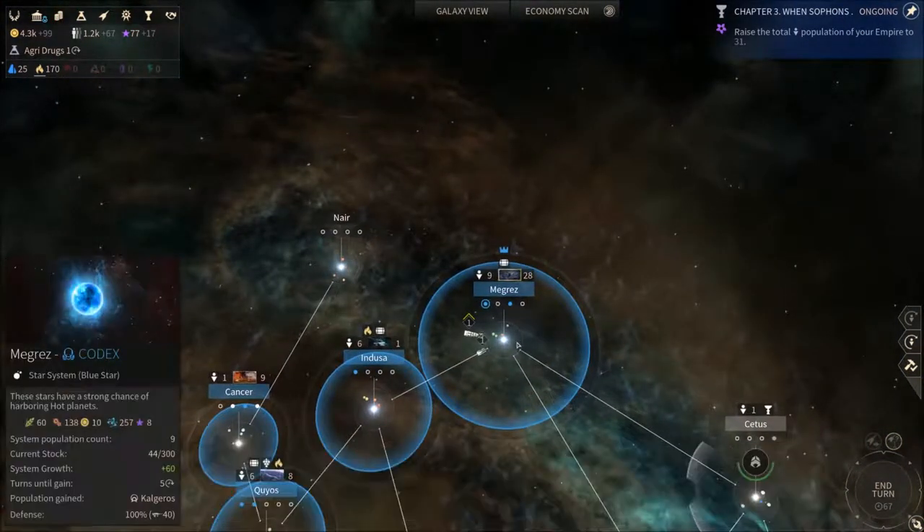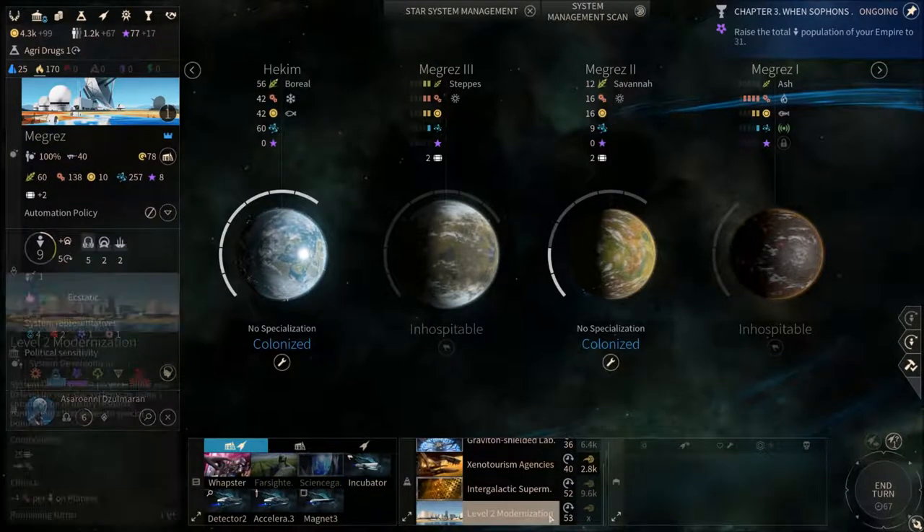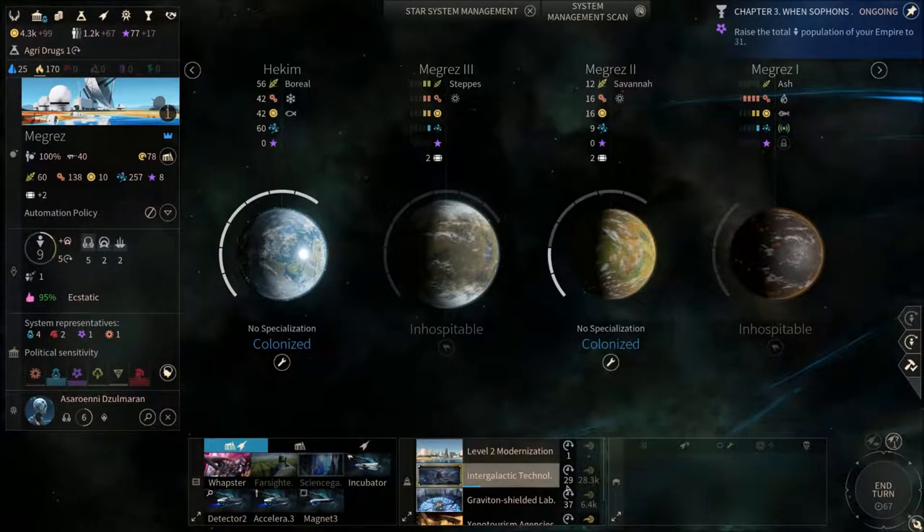We could go with spuds which gives cheaper ship and construction buyout, but not really something for our colonization faction. If we go for grapes — Transvines — we get some approval. But extra production per population on planet is amazing, so we're gonna go with that. This takes one turn.